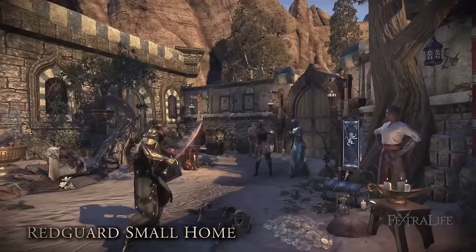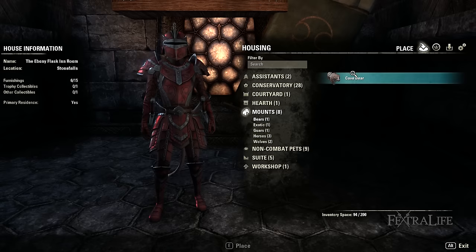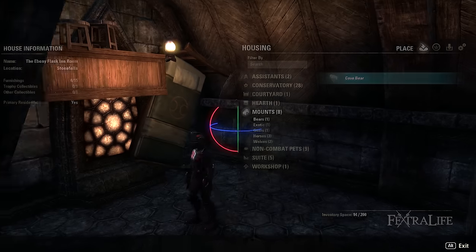Dueling is allowed inside homes, except for apartments and inn rooms. Pets, assistants, and mounts cannot be summoned inside homes, but can be placed as decorations.